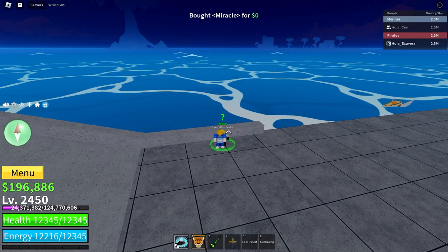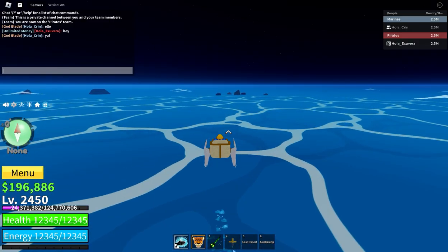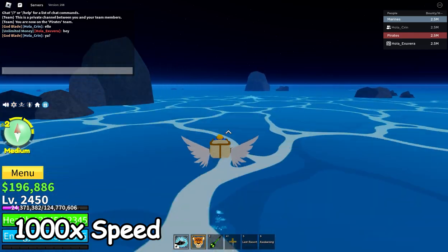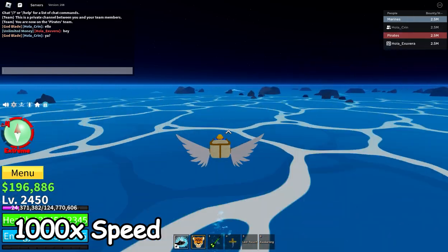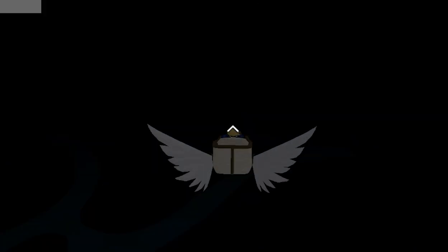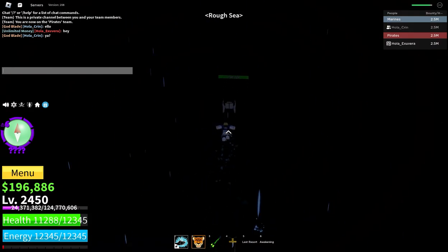Blox Fruits recently added different water danger levels while at sea. There is also a danger meter, a tool to detect your safety while out at sea. As you move your boat further out, the sea gets more dangerous. It's pitch black out here — what on earth is happening? This is really creepy but really cool at the same time. Something just attacked me — I'm losing health, I'm going to die from the sea.